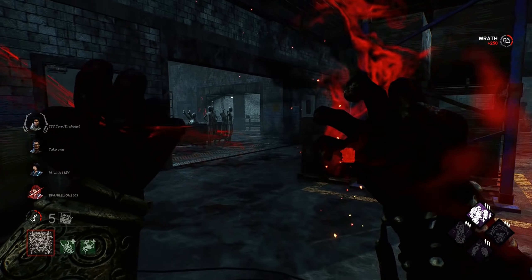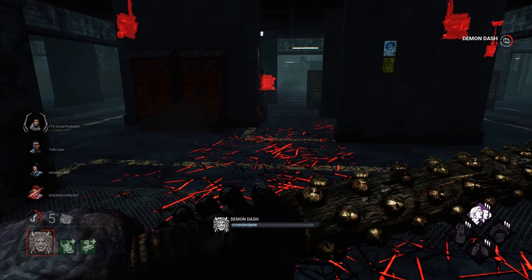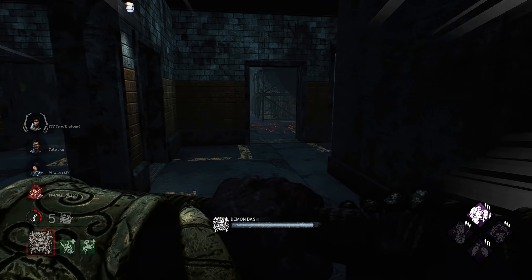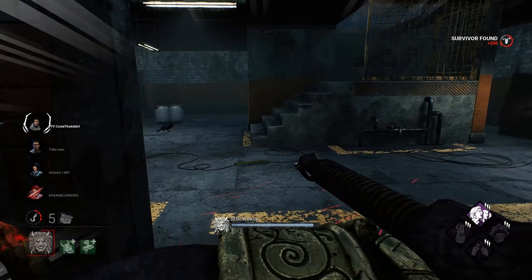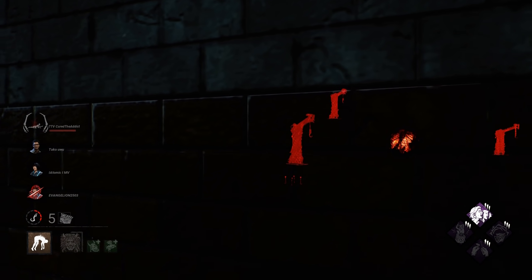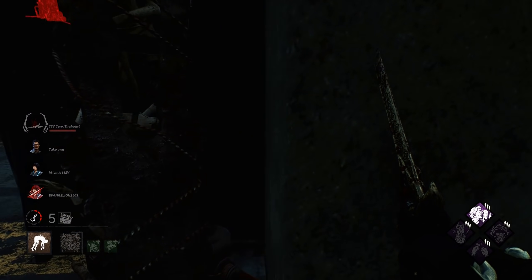I see one guy over here. We'll use our power and see if we can get rid of another pallet or two. He went round back behind me. Quick little flick — we're able to get it. No one's around us, we pick up. I would rather have a better hook, more towards the middle, but I don't want to waste the time to put him over there.